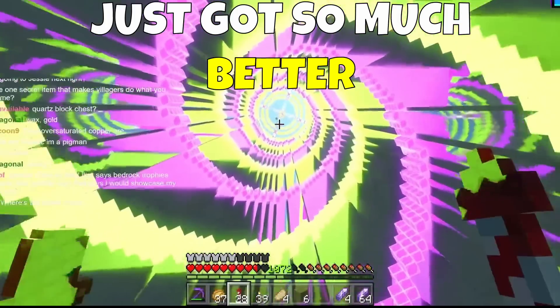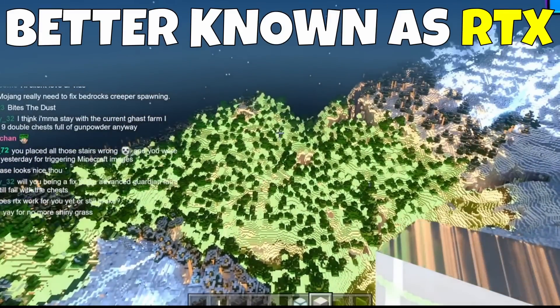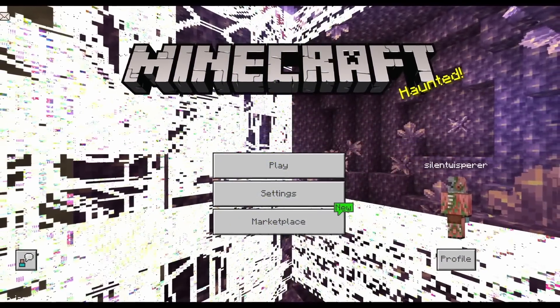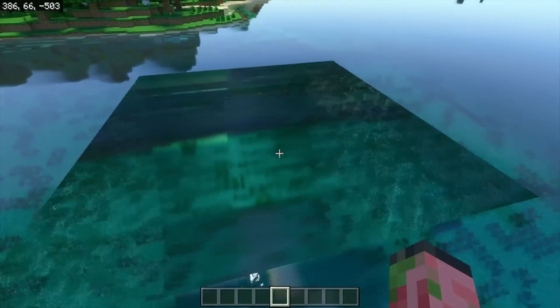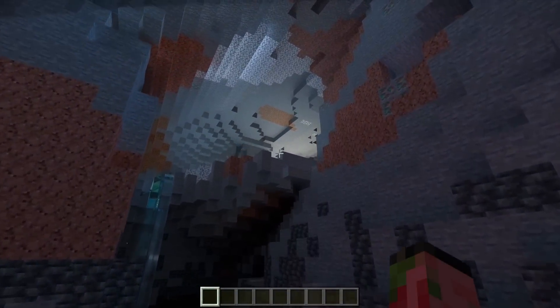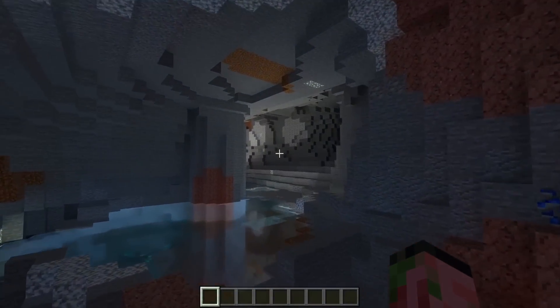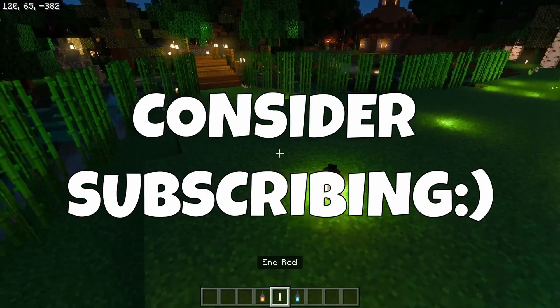Minecraft's worst feature just got so much better. For years, Minecraft Ray Tracing, better known as RTX, has been completely neglected by Mojang, to the point where it just barely works anymore. Anyone who uses the supposed flagship features knows how broken it really is. I've already made two videos just showing the major issues of RTX, and it's only gotten worse since then.